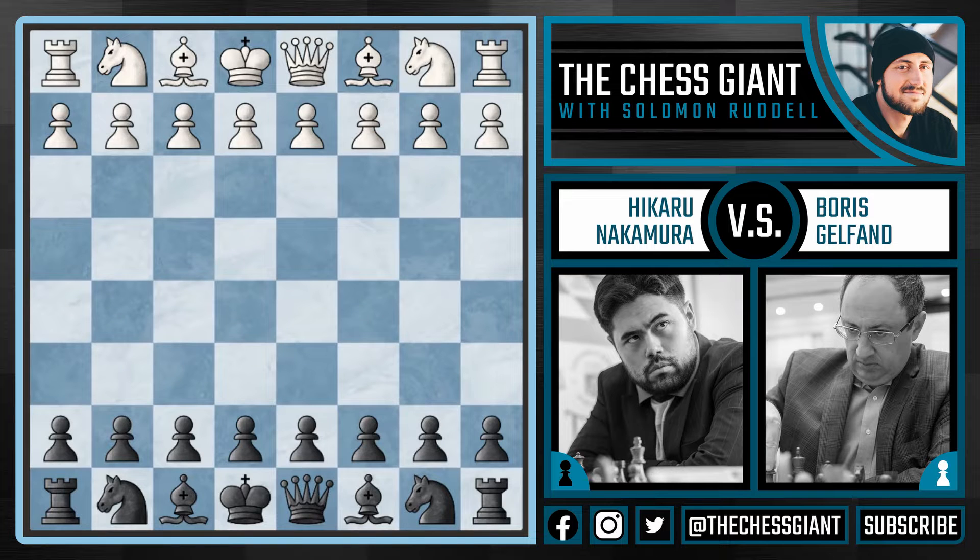Welcome to the Chess Giant, this is Solomon O'Dell, and today we're going to be going over a game by Hikaru Nakamura, an American star who has consistently been one of the top players in the world for quite some time now. He plays against Israeli Grandmaster Boris Gelfand, who has quite a resume himself. This is an elite level game, and I was amazed at the level of intuition and creativity Nakamura played with. His 24th move is so unique, I'm not sure if I've seen anything quite like it. Nakamura was playing with the black pieces, so let's hop right in.